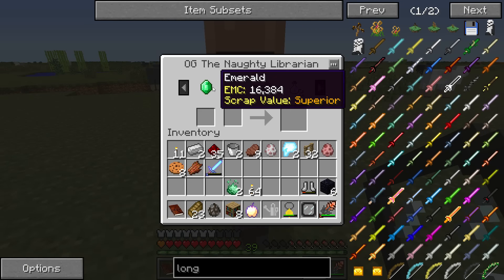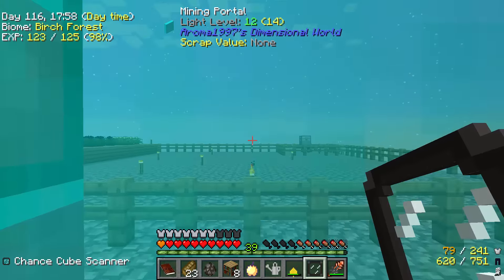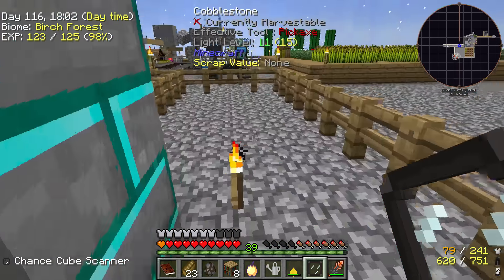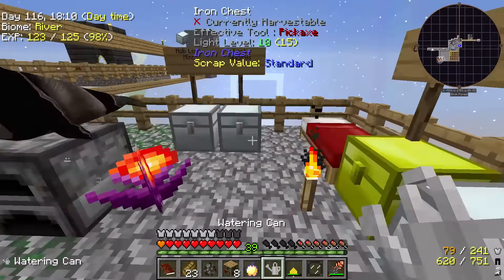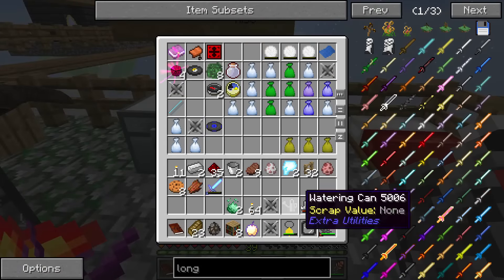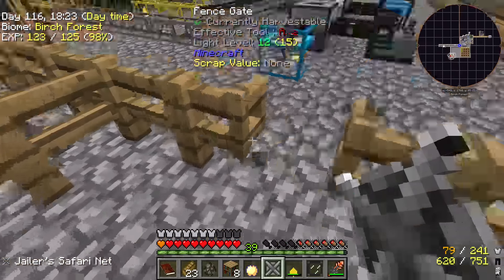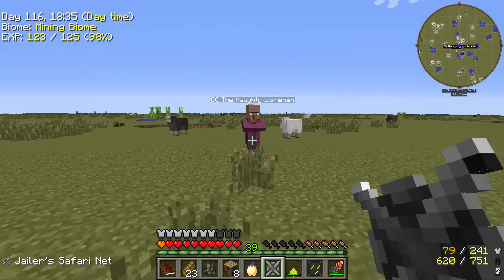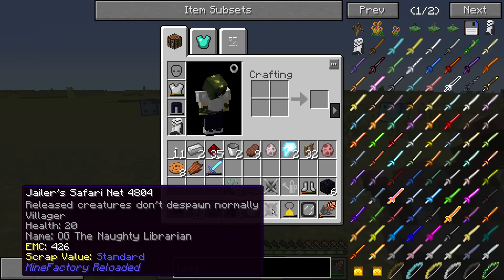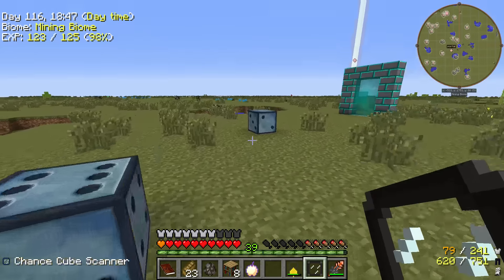You know what? You're coming with me, dude. I'm going to need my jailer safari net — let me bring a couple with me just in case. Let's go capture this villager. OG the Naughty Librarian — hello, OG. He's the original gangster, don't you know? Jailer safari net — you've been jailed! That was interesting. That one's negative 71, I'm not even going to touch it.